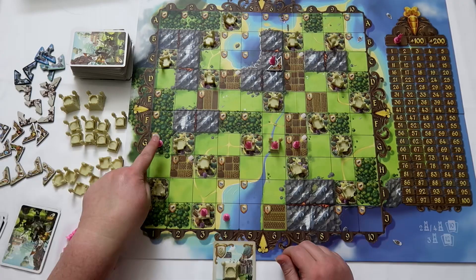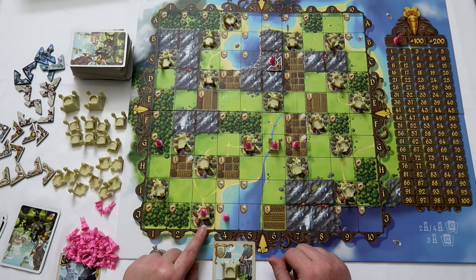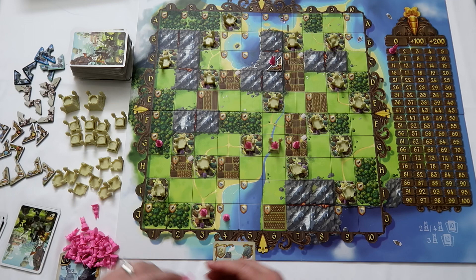In the harvesting phase, you calculate your golden carrots. You want different types of resources times towers. My bunny here is sitting on a wood resource, but I don't control any towers, so that doesn't earn me any points. Over here I have one tower times one unique resource, so that earns me one point. If I had another bunny here, it would still just be one, because fish only counts once.